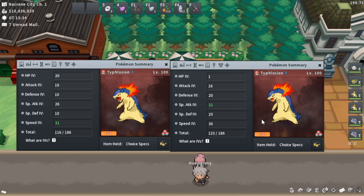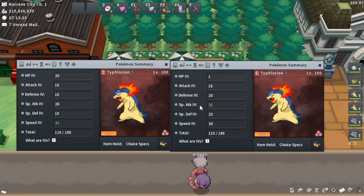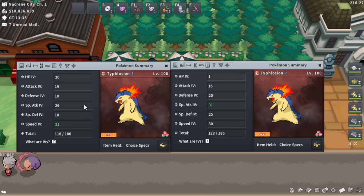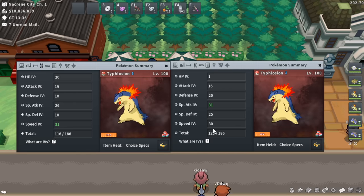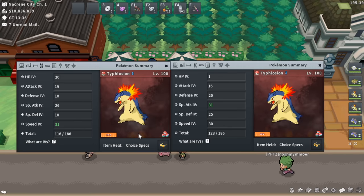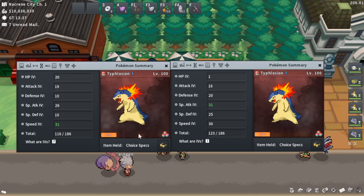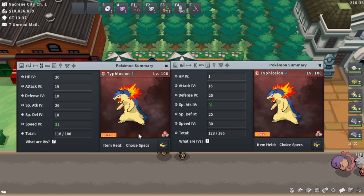For IVs, the number one stat to prioritize is Special Attack — you really want 30 to 31 Special Attack. I have 26 on one of mine, which is honestly quite low — I'd recommend 28 plus, maybe 30 plus. For Speed, 25 plus is fine; you don't need the 30-31 I have. I usually recommend prioritizing Special Attack. Speed is the secondary stat. I wouldn't run a Typhlosion lower than 25 on both, but I truly recommend 28 plus.